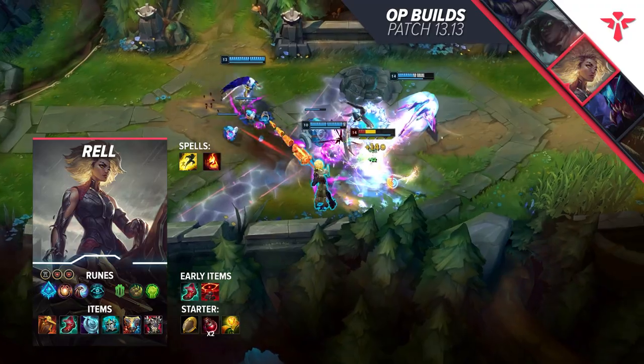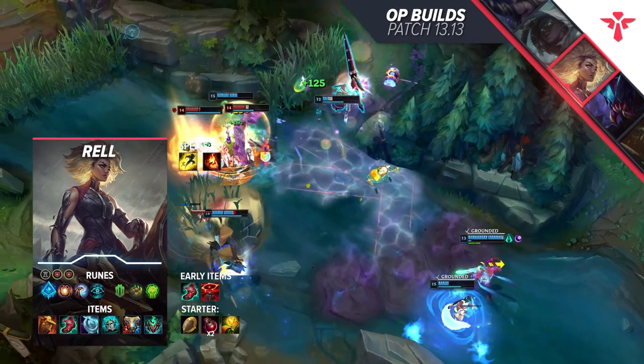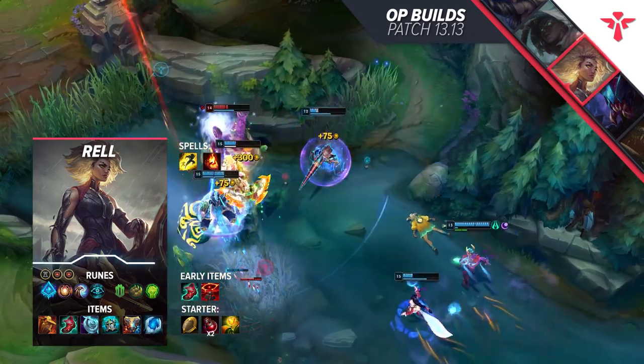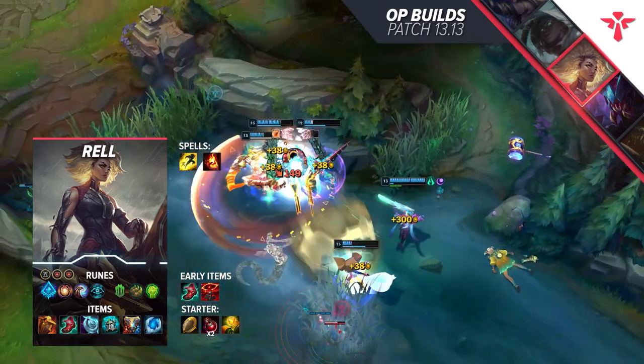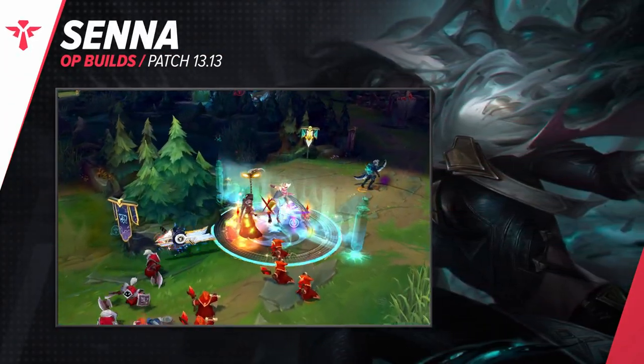Alternatively, you can pick up Thornmail if you need anti-heal, an Abyssal Mask if you face heavy AP and want to buff up your team's AP damage, or other supportive items. Frozen Heart comes to mind here. But what about people who love shooting their shot? Well, it's time for some Senna action.